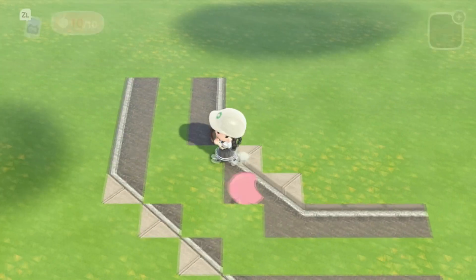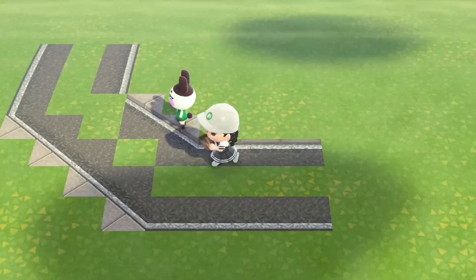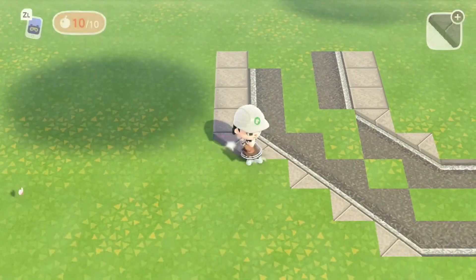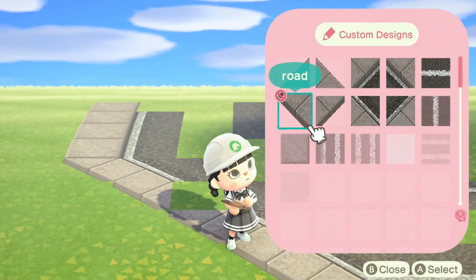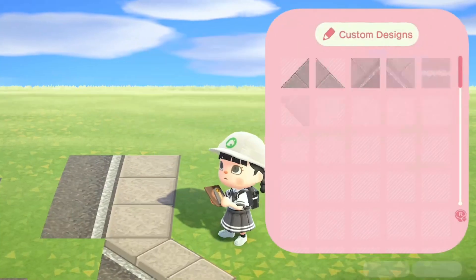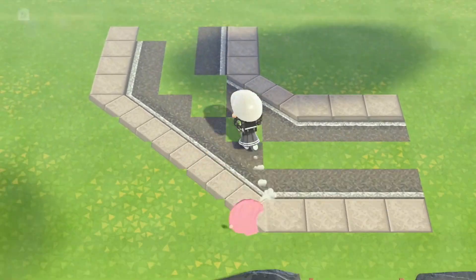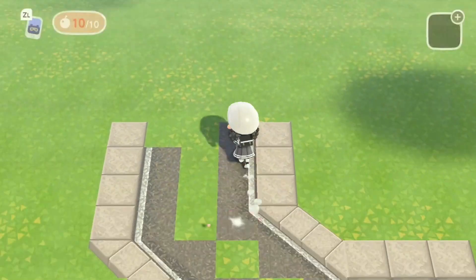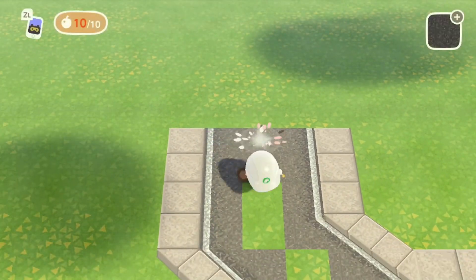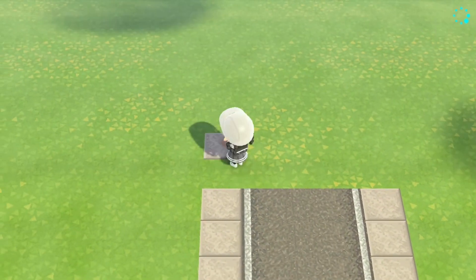So today we are going to talk about how you can transition from different road placements and just some ideas in general. What I'm going to be doing for the entry today is just a very simple angled road. You can totally do your own entry however you choose to, but I know a lot of my followers ask how to transition from a build or how to plan out road placement. Today's video is basically going to be a beginner's guide to having a really nice angled road layout with a bunch of really popular road transitions that you might have been seeing on social media.